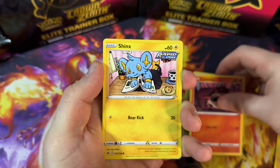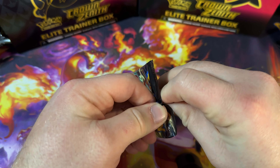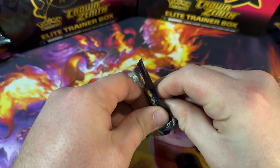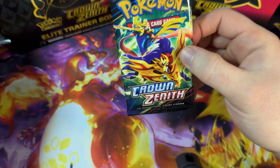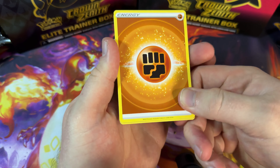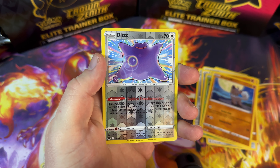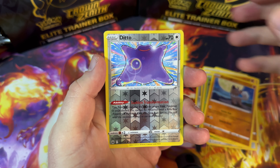Shaman, Friends in Hisui, Carnivine, Helioptile, Wooloo, Shinx, Pancham, Snorunt. Oh — Regigigas V-Star! That is a great-looking card. And finishing with Leafeon V-Star! Yay! I opened a Leafeon box the other day with the oversized Leafeon card — the Eeveelutions are all great. This is a lovely card. I'm having so much fun opening Crown Zenith — I haven't had this much fun opening booster packs in years.